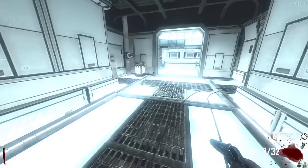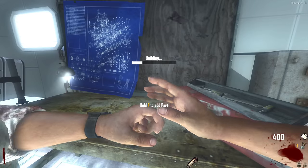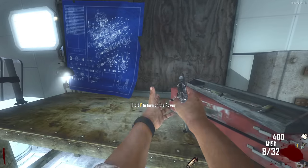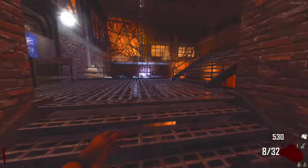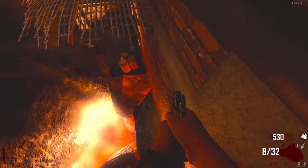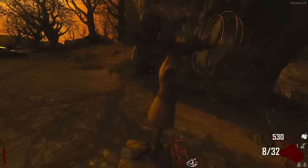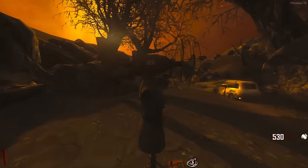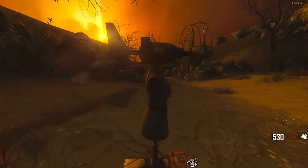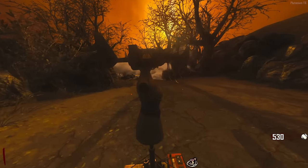First things first, let's turn on the power - that's something nice about the Richtofen easter egg compared to the Maxis side, you don't have to keep power off. Then we've got to build a jet gun. The issue is there are like five parts scattered around the entire map, which is a little annoying. None of the Richtofen easter eggs are really that difficult - I'd probably say Buried is the hardest.